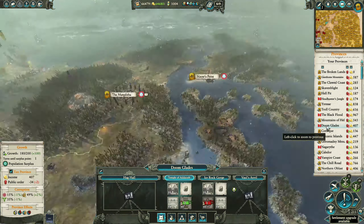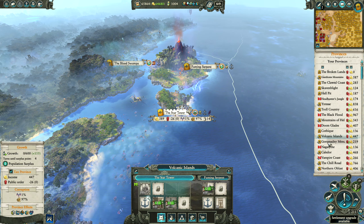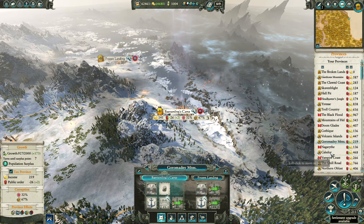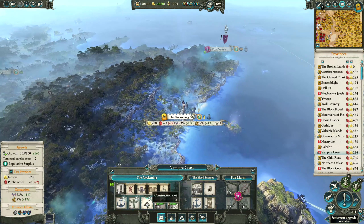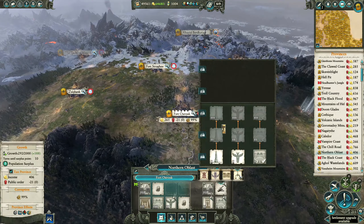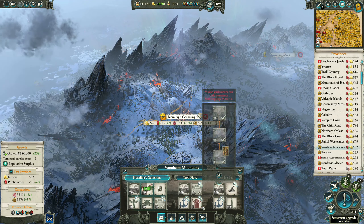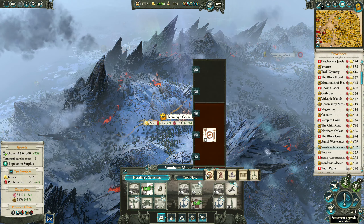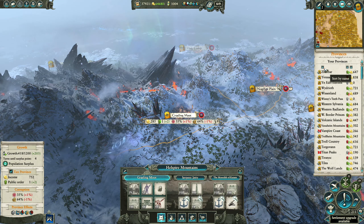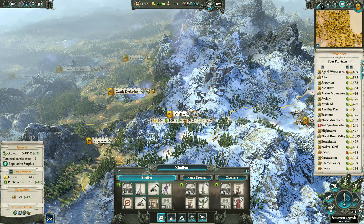One we'll fix — the star tower. Could just put the public order building in here for now. I might just pop a public order building in there as well. Public order for the most part is fine now. I kind of wish you could sort settlements by growth, or by tier — level of settlement. That would actually be really, really useful.